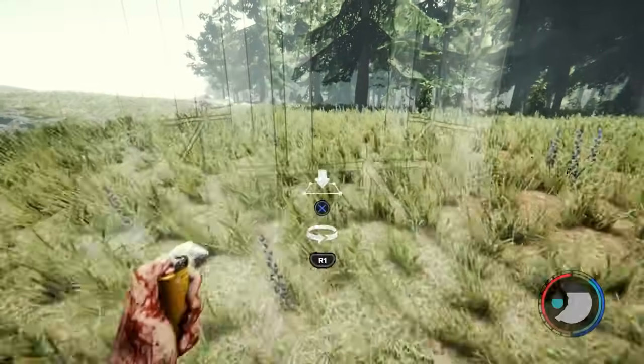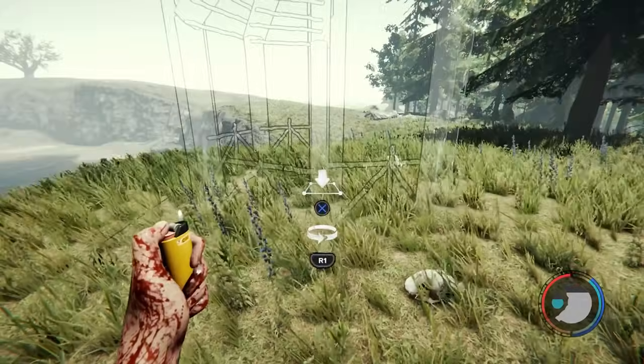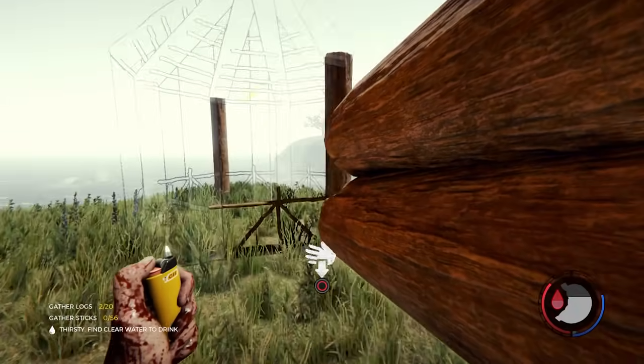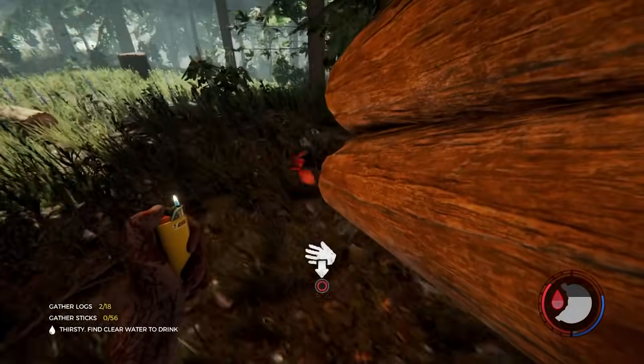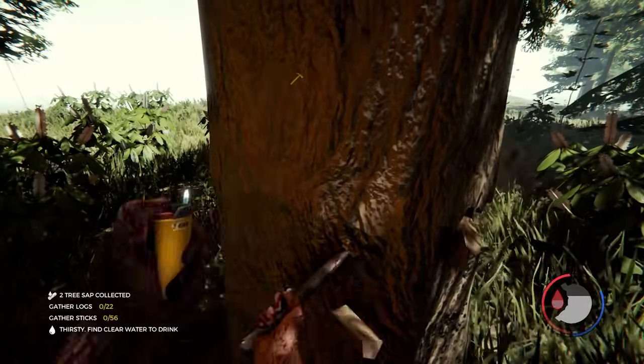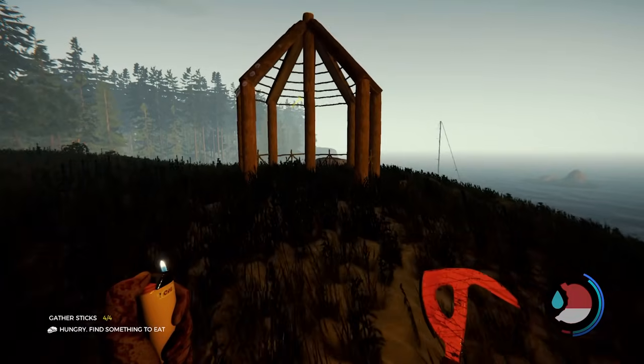The next task was to build a gazebo — though really, I should have been looking for Timmy. Since it was still day 1, the enemies weren't much of an issue. They'd only become more hostile past day 7 or so, depending on how many you'd dealt with. This meant I could chop down a few trees in peace and finish the gazebo for the trophy.